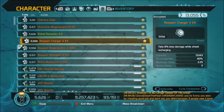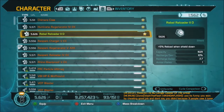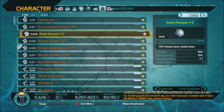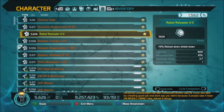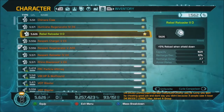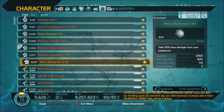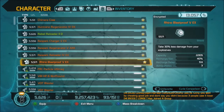There are Tachyons too. They are kind of in the Rebel range, with that kind of capacity — maybe a tiny bit higher — but they have like 90% or 95% recharge per second. However, their recharge delay is the same as the Rhino Blast Proof at 9.6 seconds.